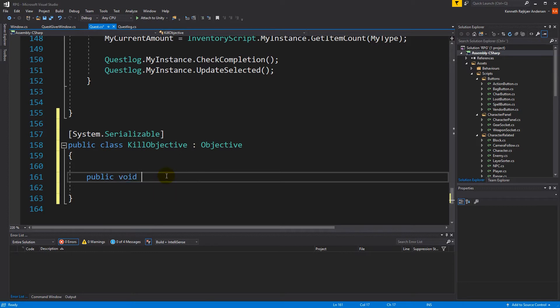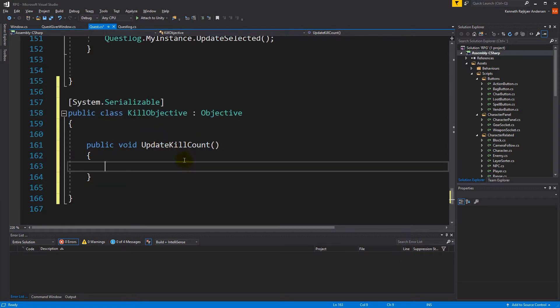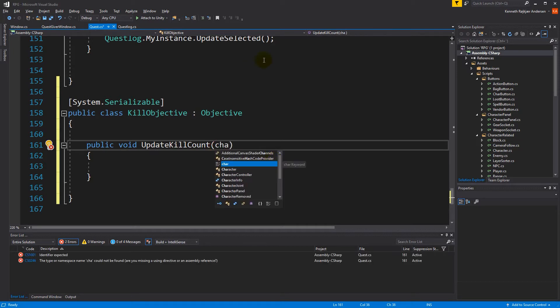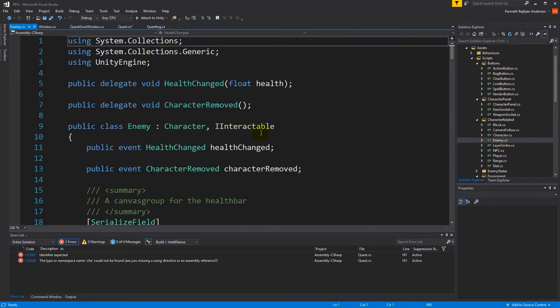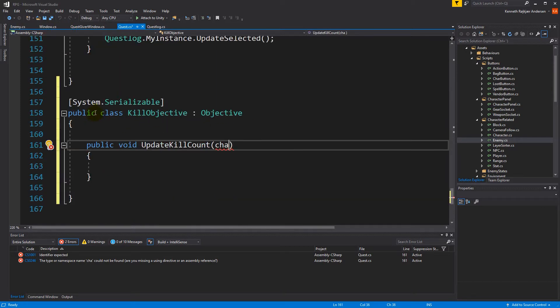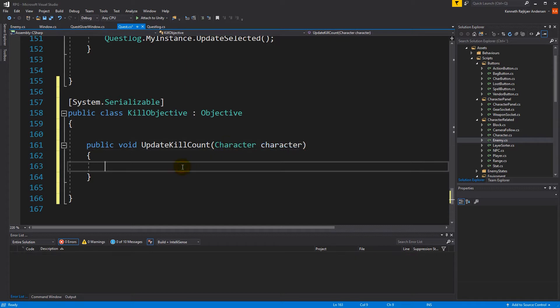Let's make a function for updating the kill count — we'll call it update kill count. It does exactly what it says: it updates the kill count. It needs to take in a character. Looking at the enemy, it inherits from the character script, so everything we can kill is actually a character, so let's just go with character instead of enemy since we need some things from it.